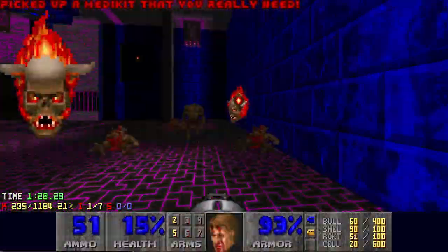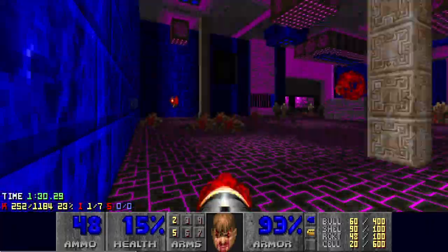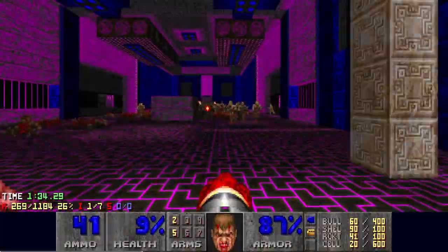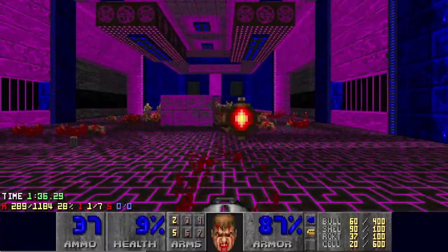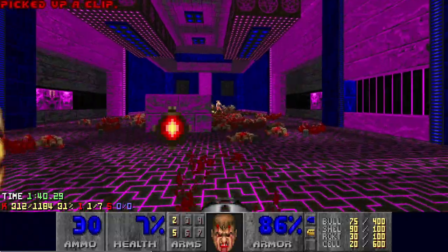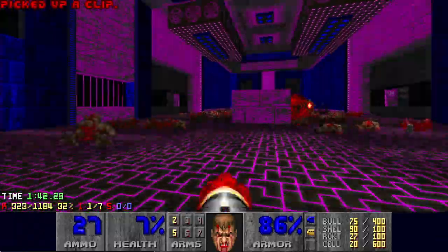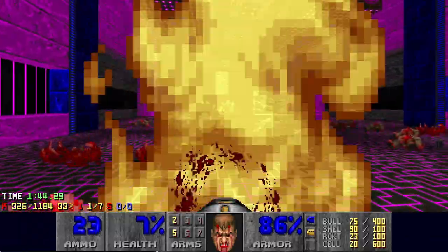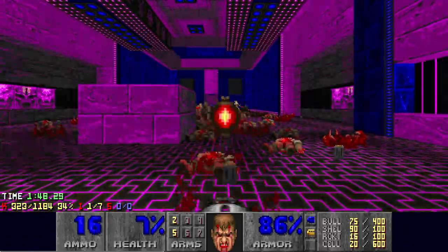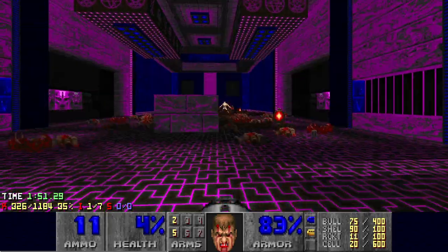One more thing is controlling the monster AI. When you're standing in a certain position, monsters tend to move towards you wherever your direction is on the map, if they're targeting you. So if you can use that to your advantage to pull things out of your way and then make your way around, that's another really good way to make space for yourself.